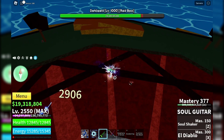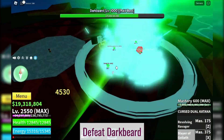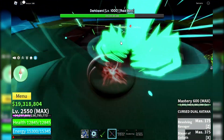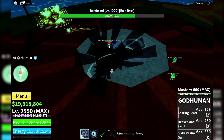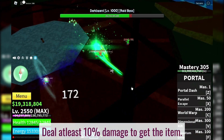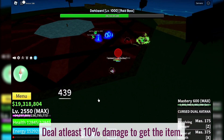To get a Dark Fragment, you need to defeat the mighty Darkbeard. Darkbeard is a formidable boss located in the second sea, and defeating him guarantees a Dark Fragment drop. But here's the catch: you need to deal at least 10% damage to him to be eligible for the drop.